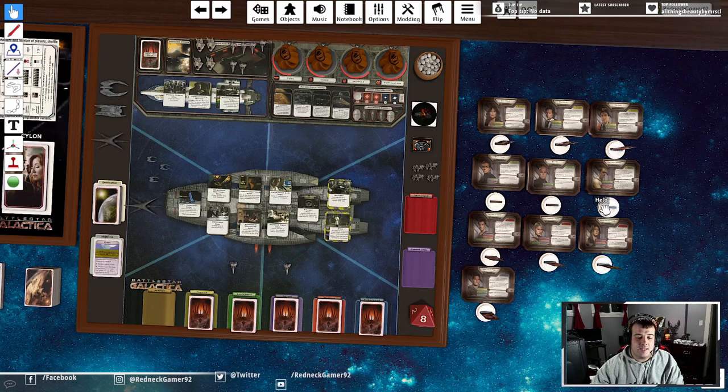You will be using those different skills to do different things as the game progresses. Every turn, your character will be able to move anywhere on either Colonial One or throughout the Galactica, and then they will be able to take one action.